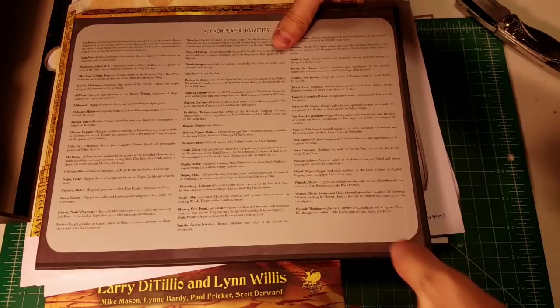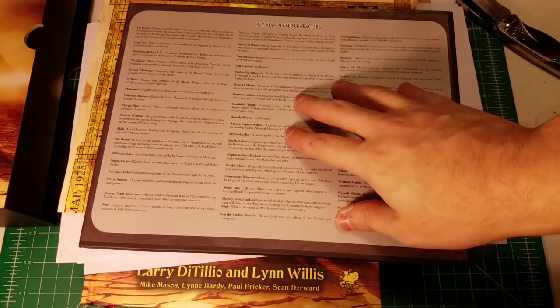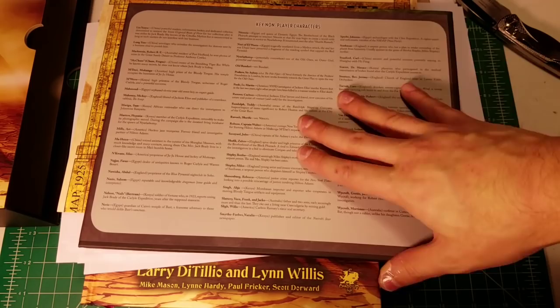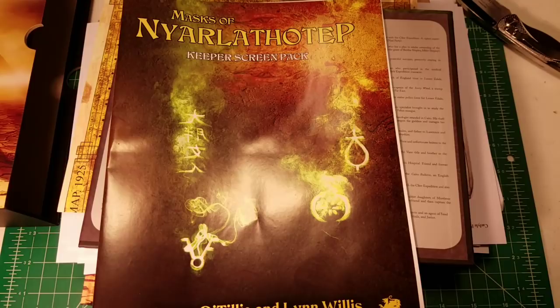I purchased the PDF for these materials on July 1st, 2018, and it's now mid-November 2018 when the physical version was finally released. I got what I paid for the PDF off the cost of the slipcase set, so I'm essentially paying for this product in two installments. Yes, it's expensive at $130 — I paid $60 for the PDF upfront and that gets subtracted from the final cost. I'm so glad I invested in this product. It is truly a legacy product, a longstanding campaign for Call of Cthulhu, beloved for many reasons.